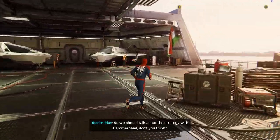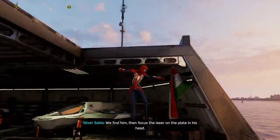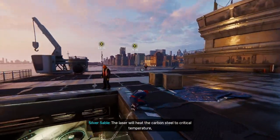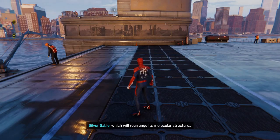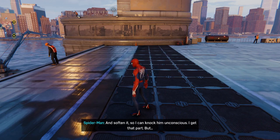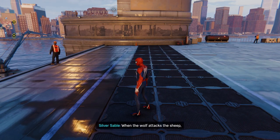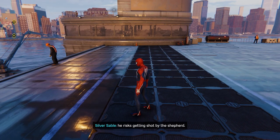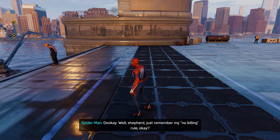So we should talk about the strategy with Hammerhead, don't you think? What is there to talk about? We find him, then focus the laser on the plate in his head. The laser will heat the carbon steel to critical temperature, which will rearrange its molecular structure, and soften it so I can knock him unconscious. I get that part, but how do you know it won't melt his brain?